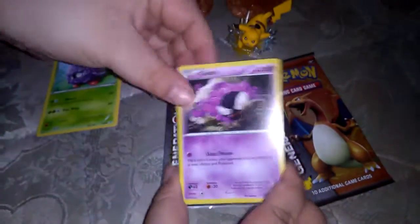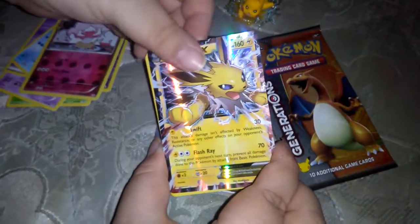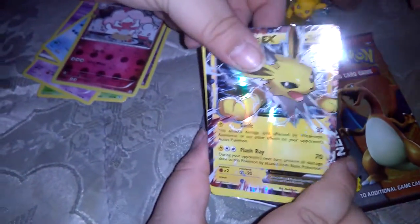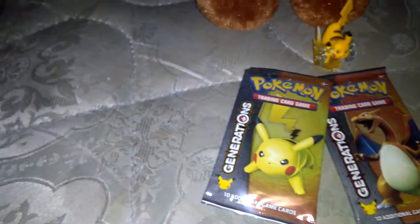Tangela, Ghastly, Energy, Krabby, Ghastly reverse, Slurpuff, and a Jolteon EX! Oh my god, this Pikachu box is just stacked! So we gotta let the Jolteon EX out of this Pikachu box.